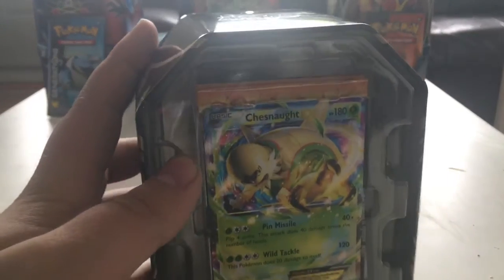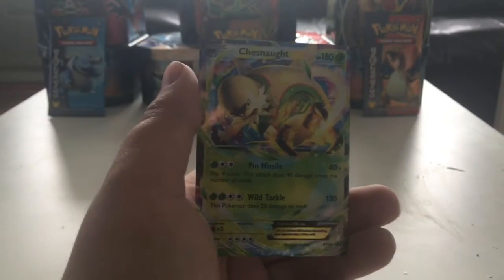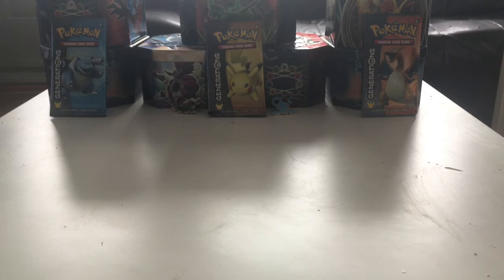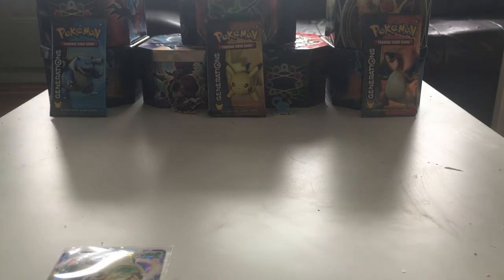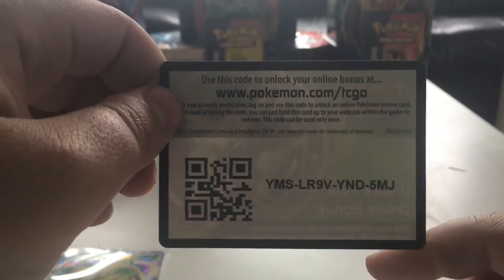So you have your Chesnaught promo — very nice card. Let me get it out of here and show it to you. Chesnaught EX, it's XY 18, so it is quite an old card. He does Pin Missile and Wild Tackle. Very nice. I'm going to sleeve this up right now. Here's the deck code — it should be a Chesnaught deck, I believe. Let me know what you get.